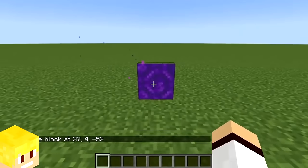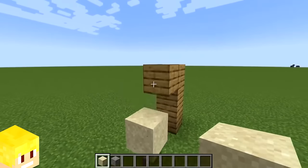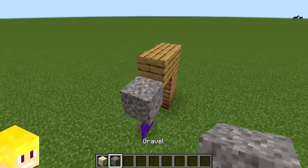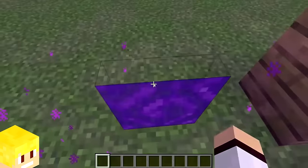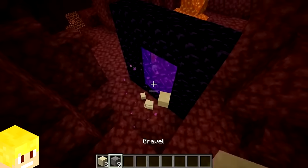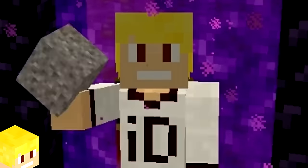If you spawn in a portal frame block by using commands, falling blocks such as sand or gravel are able to go through the portal. Upon entering the nether, the sand and gravel just drop as an item and don't get destroyed.